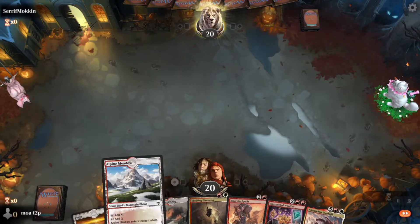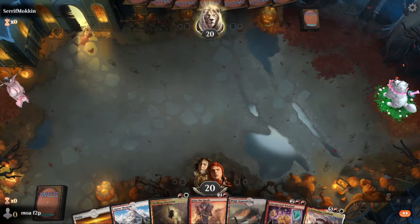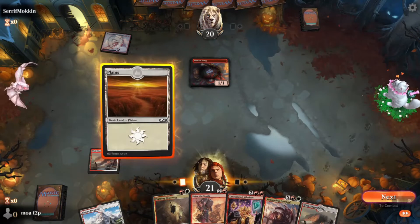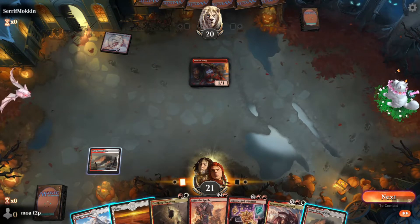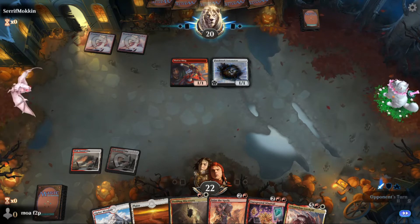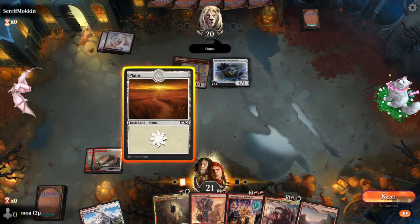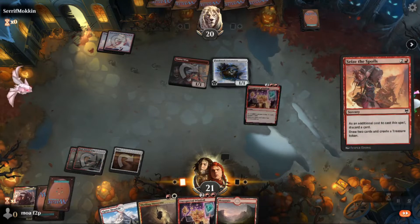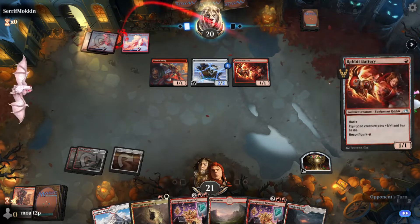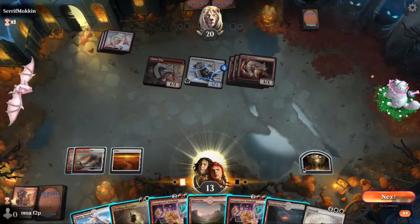Game four — we're on the play with an amazing hand. Turn four Velomachus potential — excellent. Opponent is on mono red or red-black artifact. I play a tap land to go for turn three Seize the Spoils since I don't have two cards I want to discard anyway. Opponent going off — oh, and there's a Farewell in their hand.